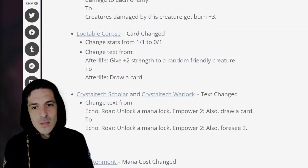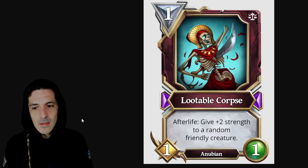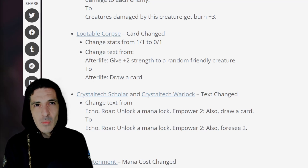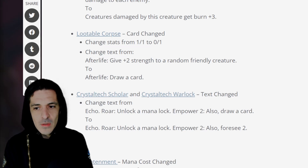Next on the list, Lootable Corpse — card changed from a 1-1 to a 0-1, which is really never good. Let's look at the original stat line: 1 mana, afterlife, give plus 2 strength to a random friendly creature. Also doesn't get a lot of play. Change text: draw a card. There's a 1 mana Anubian from the Genesis set — a 1 mana 1-2 that gives you card draw when it dies, but you have to obliterate a card in your hand to play it, so there's a downside. Although that hasn't been played much, maybe we'll see it. It's definitely a lot less expensive and there's a much larger supply.